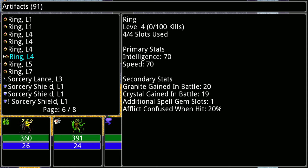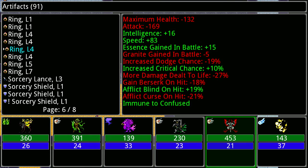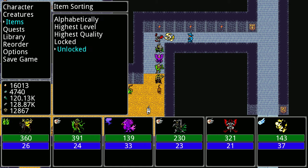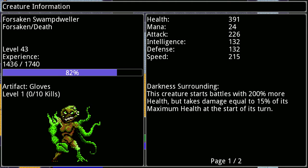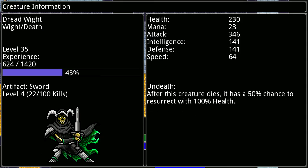I equip it to this one — I now have way less attack and less health but more speed. Let's see how much speed we have: this one has 215 and this one has 209. So let's see how well that works out.